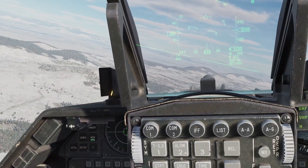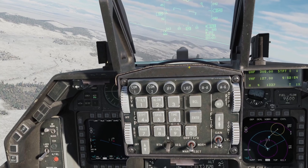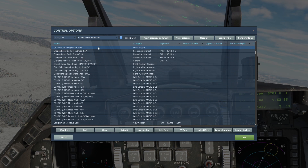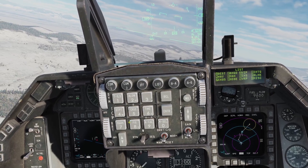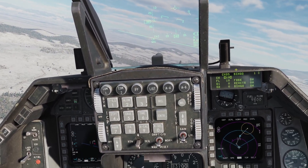The next thing I want to do before we get any closer is set up our countermeasures, keeping it as easy as possible. Remember those two switches we set up: the aft button activates the jammer as we've just been through. Now we're going to make use of the forward switch, which I'll use for chaff dispense, and the chaff flare button will be used for flares. To set that up, come over to the list button and choose option seven — CMDS, the countermeasures display.